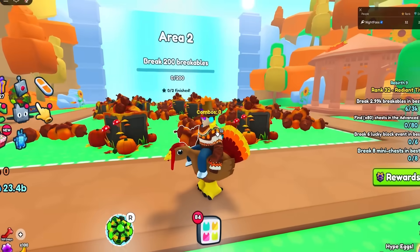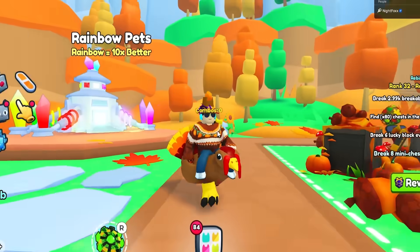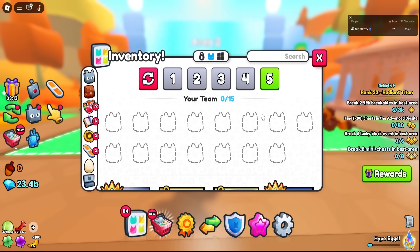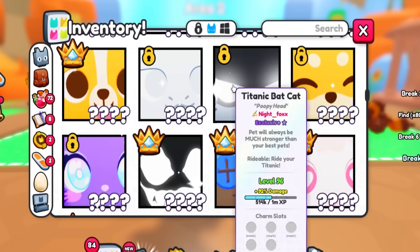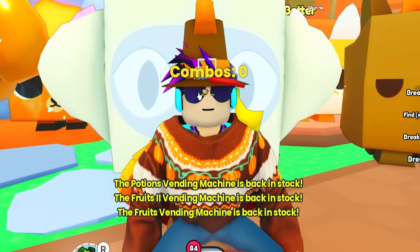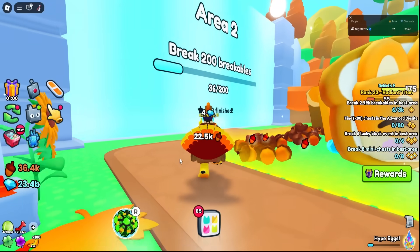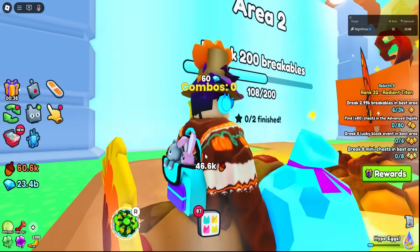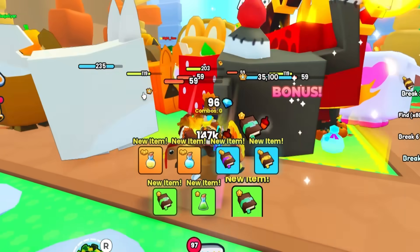Maybe the titanic turkey at the end will see me riding this one, get jealous and be like, 'I want to do that, that looks cool.' Just like every event, we got pets to choose from, so we might as well find some fall ones. These are my fall pets — don't ask about that one, he was orange. There's a lot of orange in fall. The first thing we're gonna need to do is break 200 breakables.